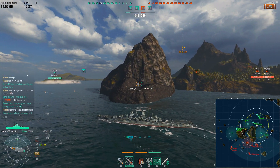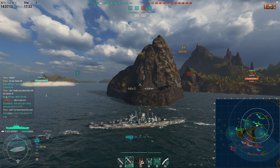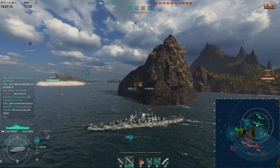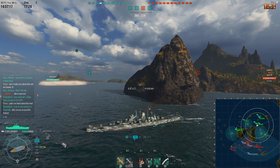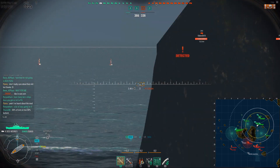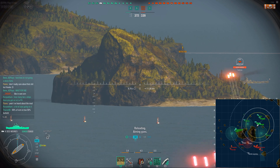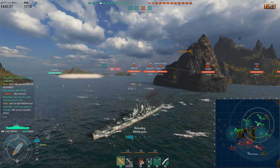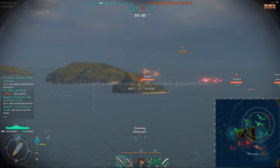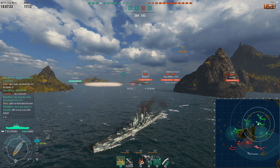Anyway, I take a fairly aggressive peek here. I'm spotted by a plane though, so that's why I'm angling myself. If the enemy knows you're coming — if you're spotted — you don't want to sail straight out the line, basically giving them your broadside. That's why I came out at an angle like this, because I didn't want to give them an easy shot. Especially as a Des Moines, especially against Zaos, who can use AP quite easily at that range to wreck you.